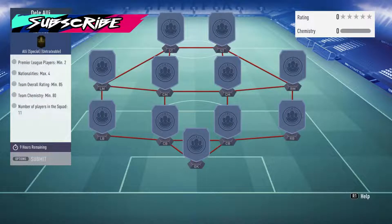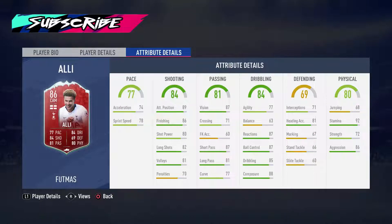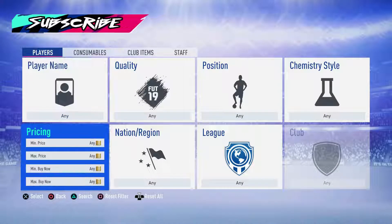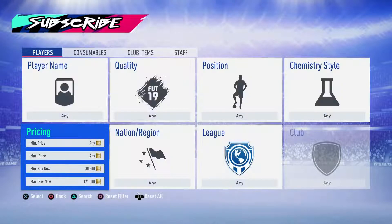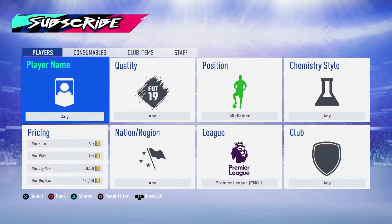And then we've got Dele Alli. With this card, you need an 85-rated squad for an 86-rated card — no informs or anything — but this is coming out on Footbin at just over 100,000 coins. I used his gold card for quite a long time at the start of FIFA and it was really good, but then it got to a point where there were players better than him. He might be good for quite a few people, but for 100,000 coins for an 86-rated, let's go and have a look at this.